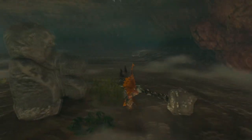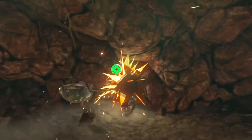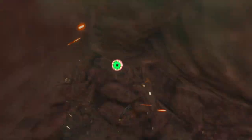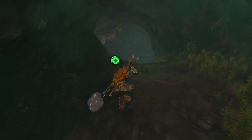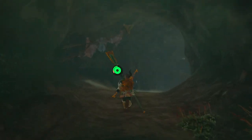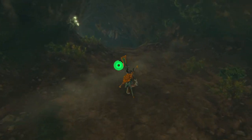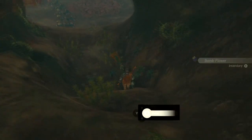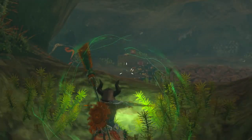So, the statues are pointed this way, so we're going to go this way. There's some baddies here. I'm going to get a better weapon out. I don't really want to mess with these guys too much, so I'm just going to take them out nice and quickly.